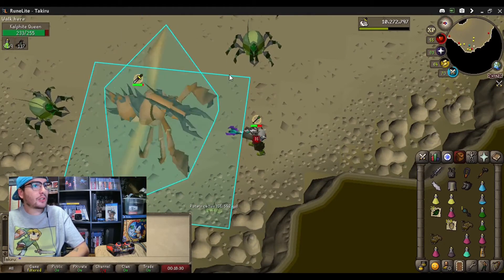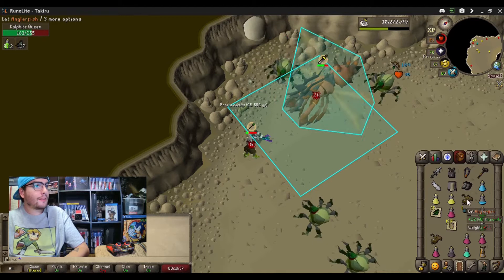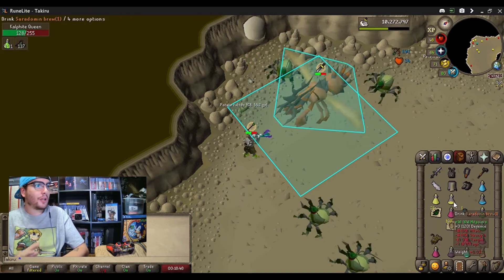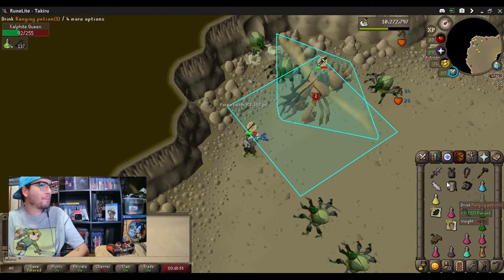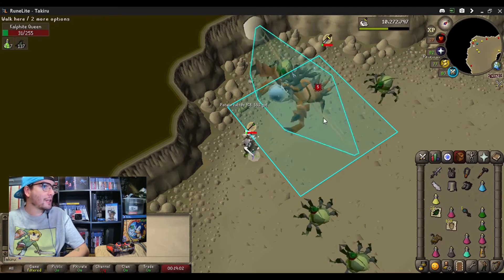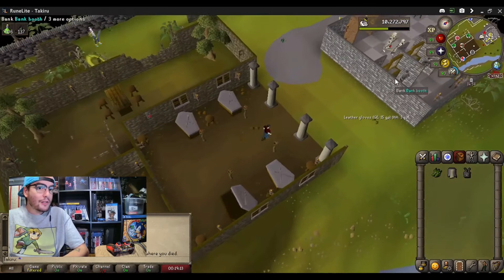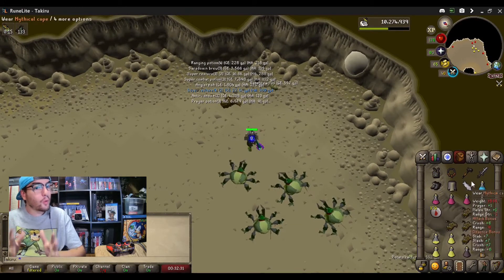So I was actually just using the normal method to kill her — standing right up next to her because when you're able to take the melee hit, she normally doesn't hit as hard with that attack. But then the mage sort of gets me here. I think I miscalculated what she was going to hit and how much health I had right here. You see, I got 27 HP. I was about to sip another brew, but I didn't get there in time. Dying at the Kalphite Queen can work to your advantage if you still had some supplies left on you.